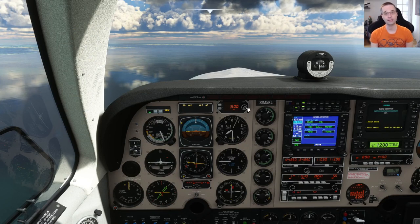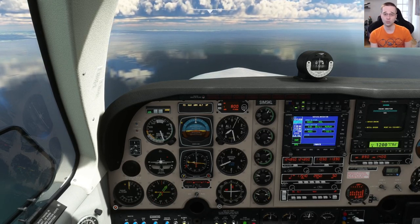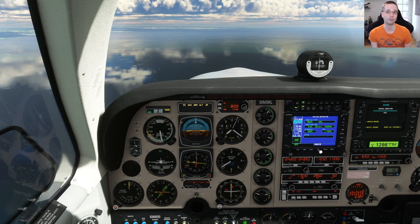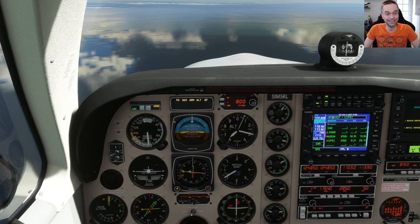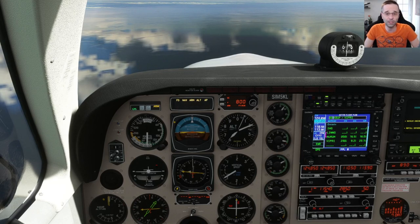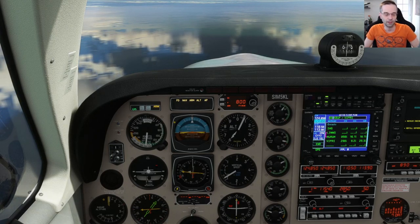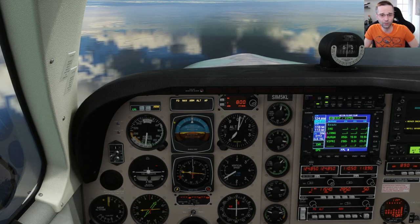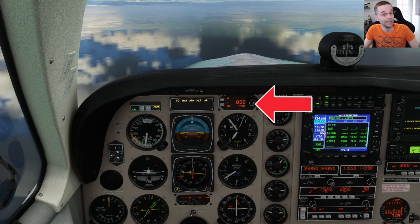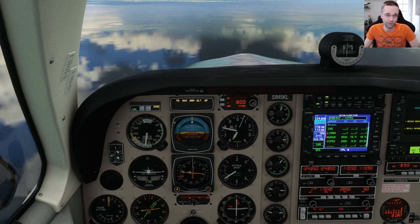I typically plan for an 800 foot per minute descent rate, though you can use up to 1,000 fpm if needed — just remember the Bonanza is unpressurized so don't descend too quickly. Bring the MP back to 20 inches or less and back off the prop to 2,300 RPM to prevent the plane speeding up too much during descent. The autopilot is fairly basic compared to a G1000. Nav and heading modes work as expected, but the only climb/descent mode is vertical speed, and it's a bit finicky. The knob next to the AP altitude has three close-together click areas, so I prefer to use the center button to switch between altitude and feet-per-minute modes, then use the up/down keys on the full panel to set the values.